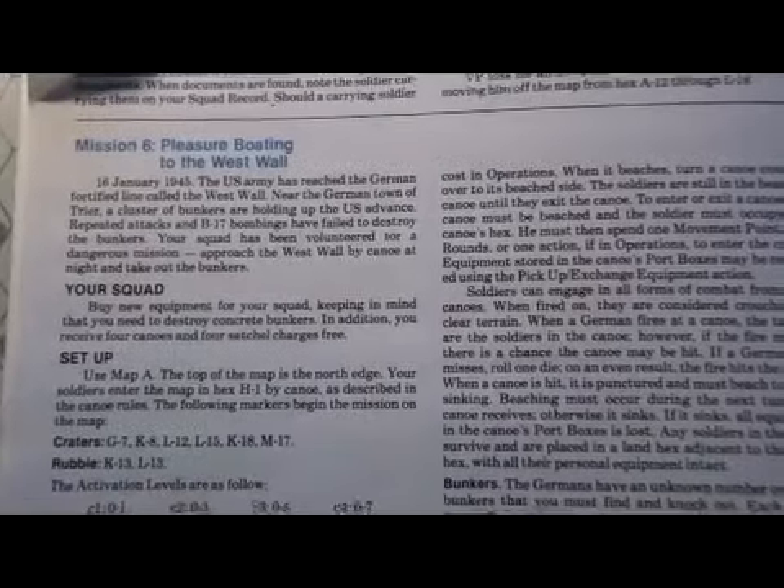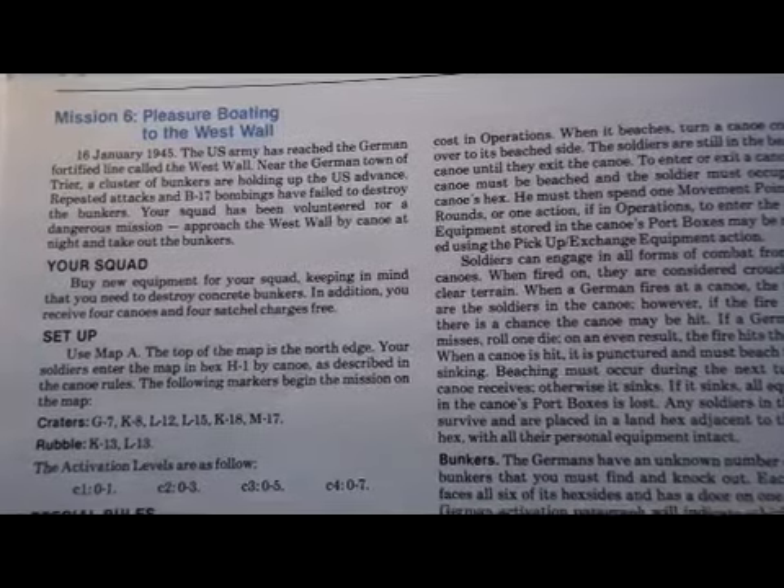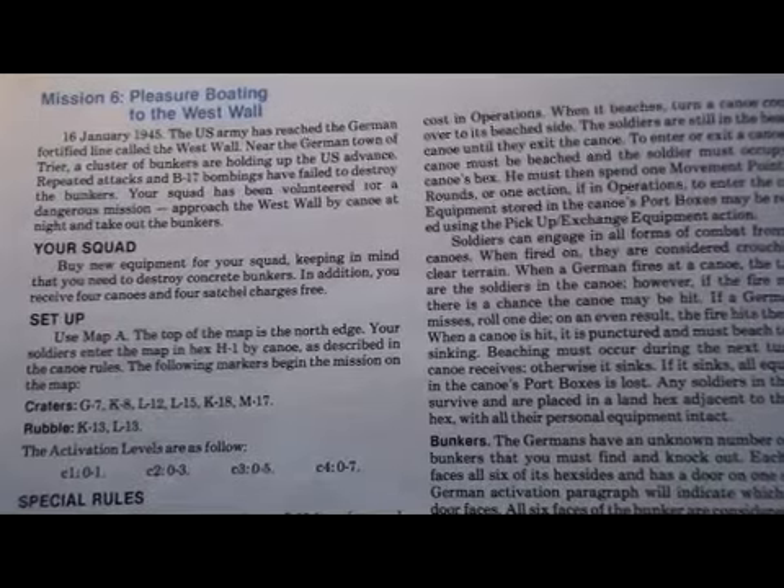Let's take a look at this mission. Mission 6: Pleasure Boating the West Wall. January 1945, the U.S. Army has reached the German fortified line called the West Wall. Near the German town of Trier, a cluster of bunkers are holding up the U.S. advance.